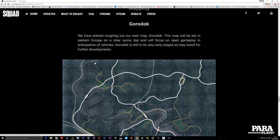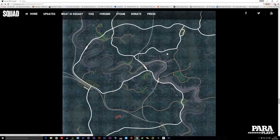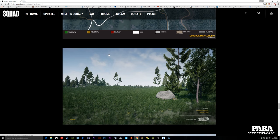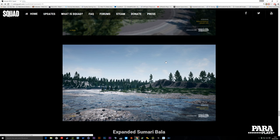We've also got a sneak peek at Gorodok, a new map specifically developed for vehicles which will be coming, including 50 cals which I've always wanted. They're actually classed as a vehicle because the animation of the person has to get in and out - that's why we haven't got them so far. This new map has real roads, lots of intersections - very IED-friendly. Obviously not too much to look at as it's a work in progress, but it's great to know they're working on a vehicle-focused map.